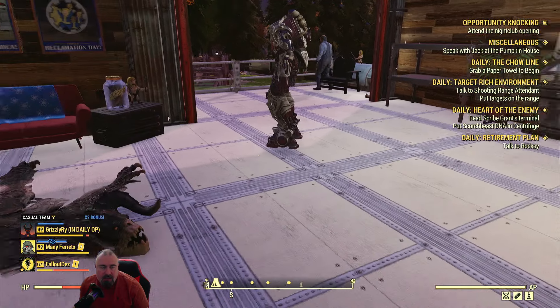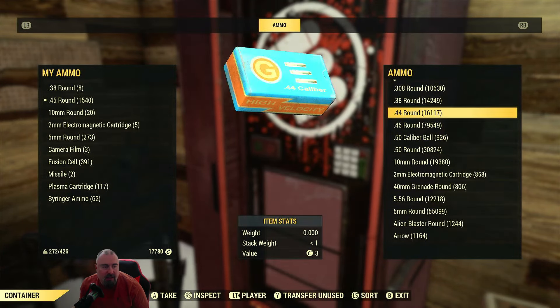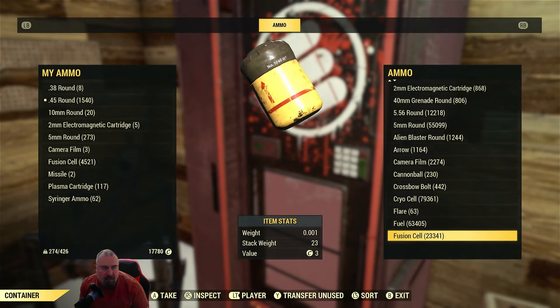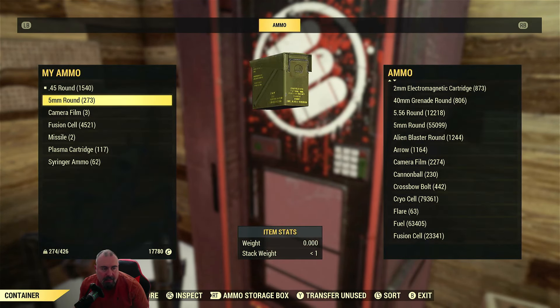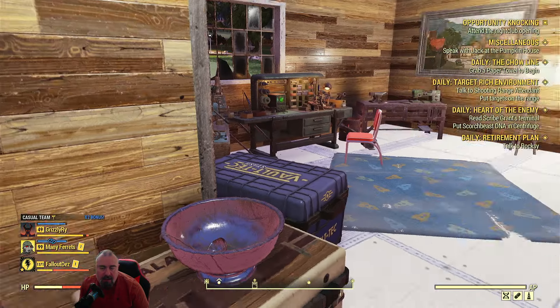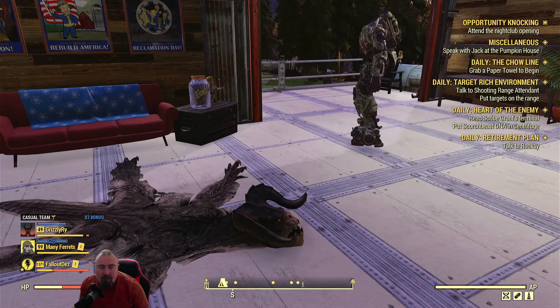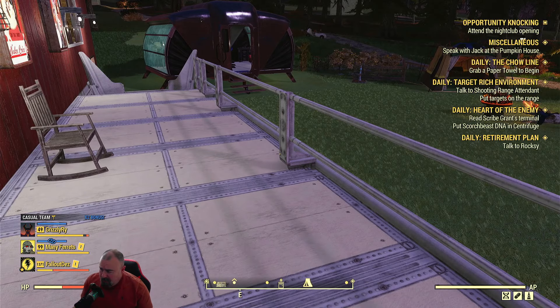I've run out of ammunition, so let's go to this storage box and get some. Straight away I'm going to dump the stuff I'm not using - and that's it in a nutshell, nice and easy. It is good fun - I've done loads of them and you can keep doing them and keep getting legendaries. If you're looking for scrip to get a particular one, it's definitely worth doing. Thanks for watching.